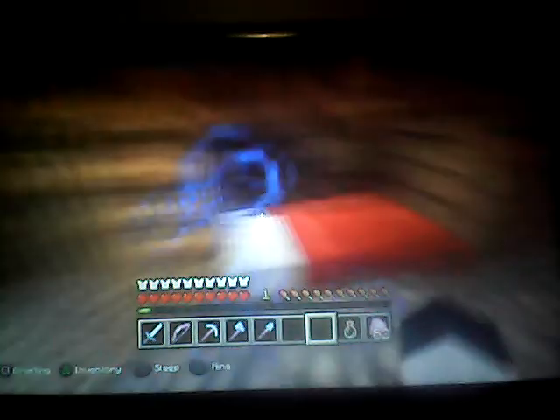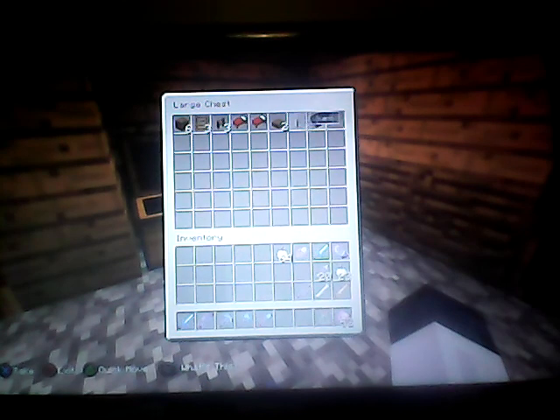Here we have the furniture shop, which is still under construction — just need to fill in the roof. Look, you've got a double-decker bed, and you'll sleep in both of them. And in the chest, it shows you everything you need to build it. And you've got a bench you can actually sit down on, but the seat's got a bit mucked up.